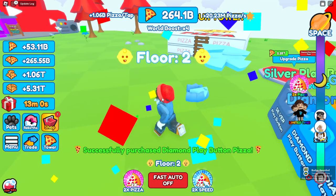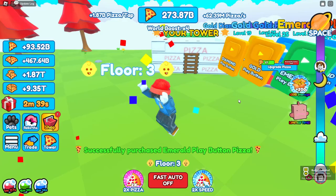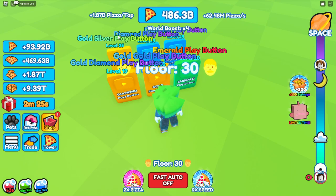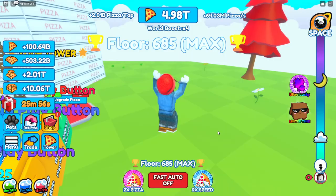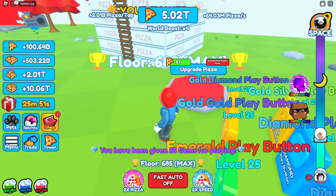We upgrade our pizza costing 750 billion - now doing a billion pizzas per tap. After saving more, we buy the emerald pizza and we're almost doing two billion pizzas per tap. Behind me I've done some pet upgrades - two diamond play buttons, a gold silver, a gold diamond, a gold gold, and an emerald which is a two percent chance - pretty cool. We've hit the max floor and are about to hit the max pizza.